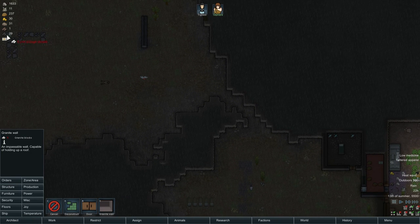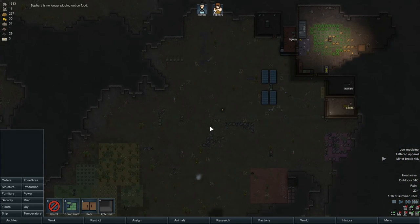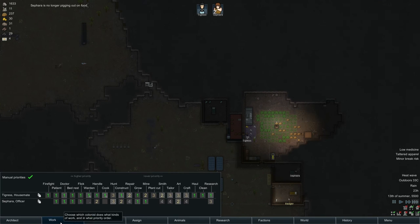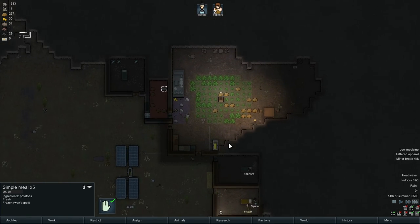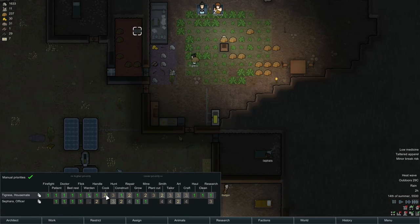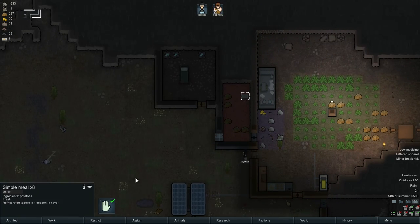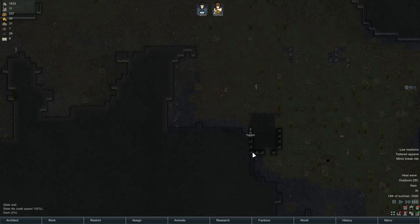I'm going to put some slate here and close off that entry area, as soon as somebody actually decides construction is a worthwhile task. So you're cooking — I think I'm going to have to knock cooking down a peg for a bit, just so she goes and does something else. Eight meals will last us a little while. Deconstruction is a higher priority than construction for some reason in this game. I'm going to stop here for today and I'll pick it up next time. Thanks so much.